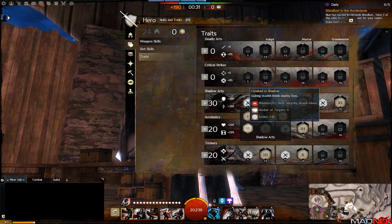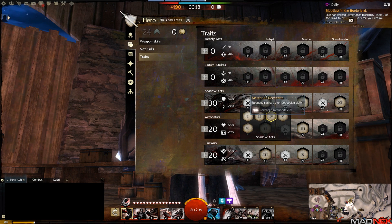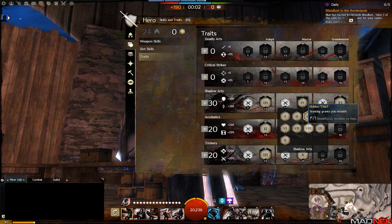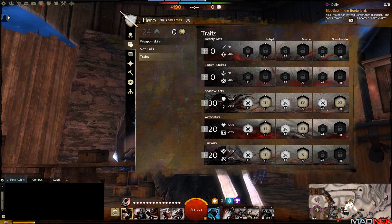Cloaking Shadows is useful against hammer warriors, guardians, or other thieves. Infusion of Shadows is a really nice trait as well. Going further up, there's Hidden Thief - once you steal it grants you stealth, which is a nice thing. I prefer not to use it because of the combination of the two heals, especially against champions; it makes your life much much easier.